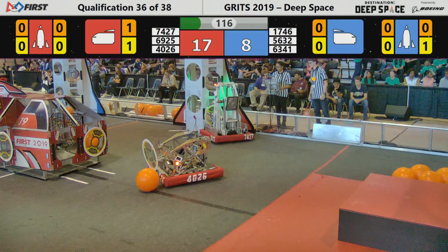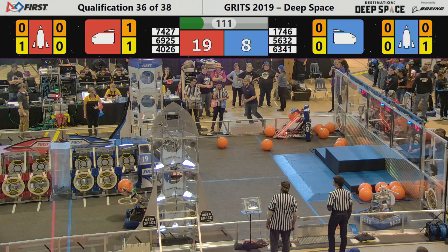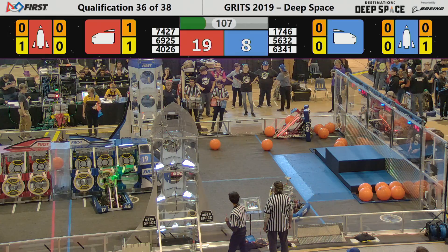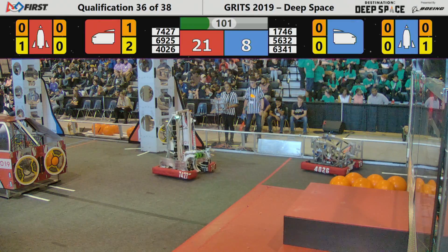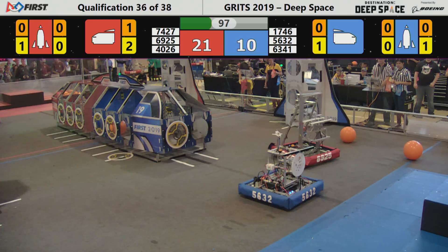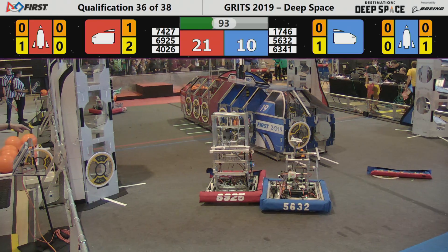The Global Dynamics team headed to the front of the cargo ship with one of those hatch panels — those hatch panels worth two points apiece. Back away after placing the hatch panel, and the Blue Alliance scores a pod in the cargo bay. 21 to 8 in favor of the Red Alliance right now as 7427 spins around in the Red Alliance zone.